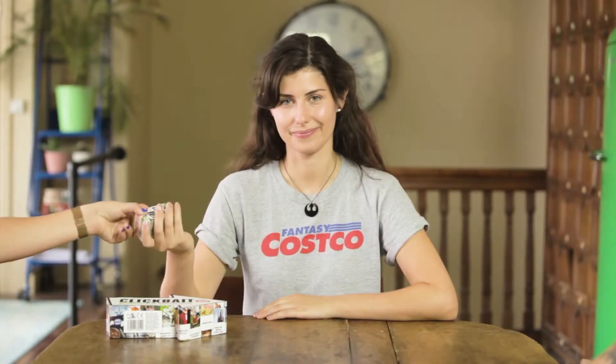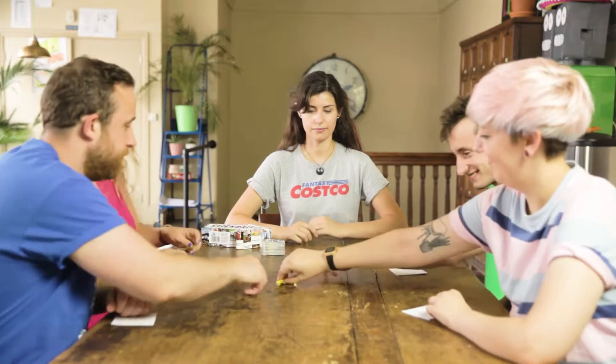Hi, I'm Bee Potato Nat and here's how to play our dice rolling product pitching party game, Clickbait. Start by choosing a player to judge the first round — this is the person you're trying to impress. They choose a product card and roll the letter dice. Everyone else grabs a pencil and a pad of paper. Now you're ready to start selling rubbish.